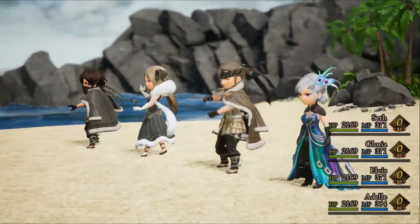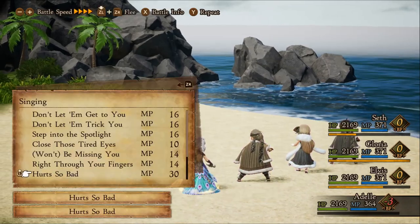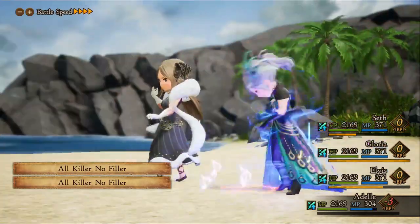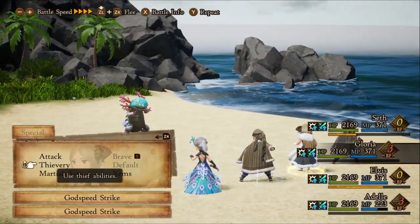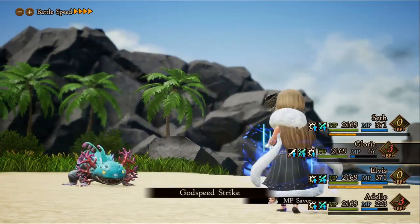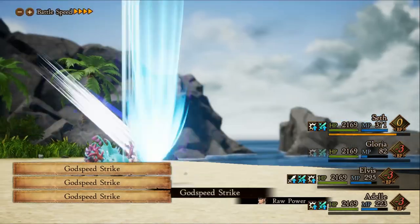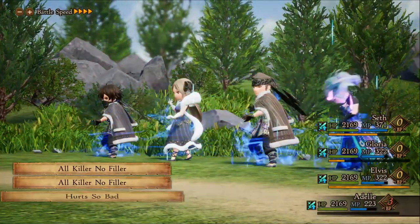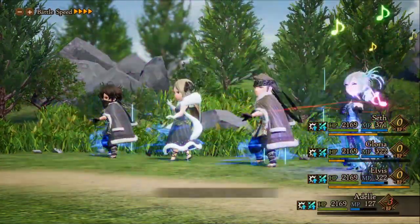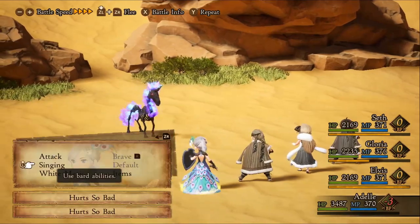I'll be showcasing this build against the open world enemies. When you go into battle, the Bard will go first because of the Spearhead passive. Use Hurt So Bad twice and All Killer No Filler twice — I found these two songs to be the best damage output. Next, have the Thieves do Godspeed x4 and watch the enemies fall. If they don't die to the initial hits, the second part of Godspeed will get them for sure. Godspeed x4 normally costs 380 MP, but with MP Saver it'll only cost 304.